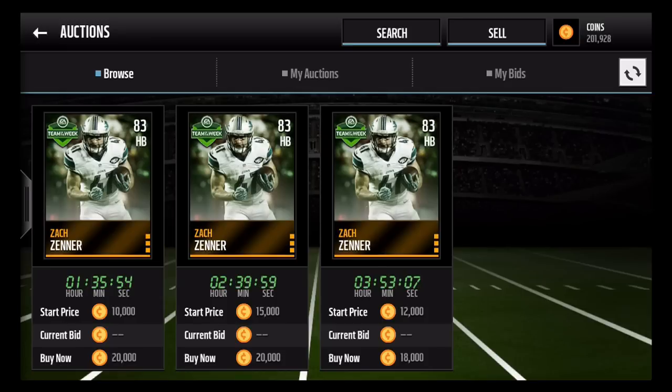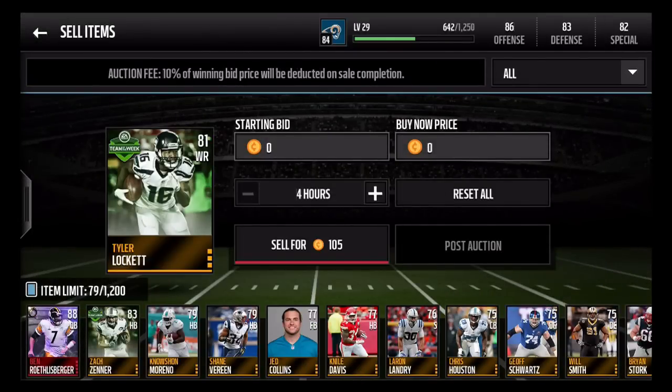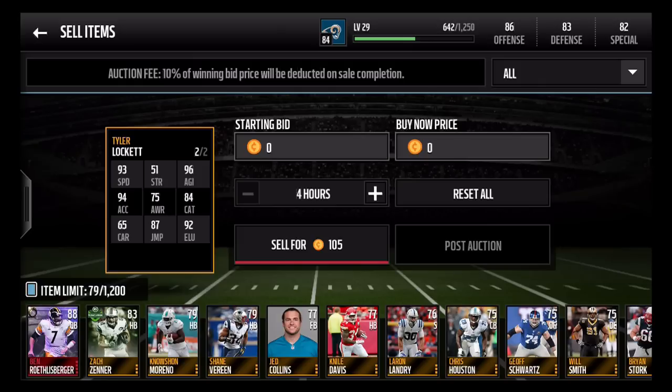I've also pulled Tyler Lockett — he doesn't go for too much but he's a solid card nonetheless, an 81 overall wide receiver. A lot of these Team of the Preseason cards are going to be budget beasts. This guy has 93 speed, which is insane for an 81 overall player, as well as 92 elusiveness. So for anyone looking for cheap players that are really good, definitely go for these Team of the Preseason cards.